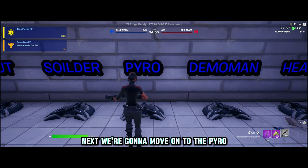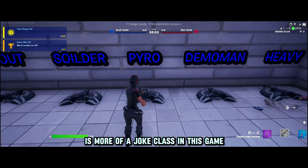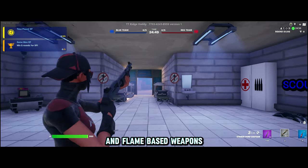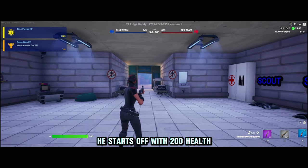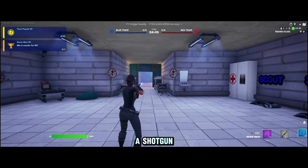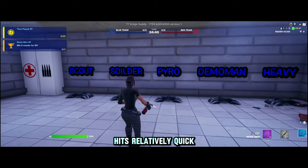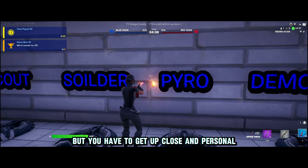Next we're going to move on to the Pyro, which unfortunately is more of a joke class in this game due to the lack of flamethrowers and flame-based weapons. He starts off with 200 health, a shotgun, and a blowtorch. The blowtorch does eight damage per tick, hits relatively quick, but you have to get up close and personal.